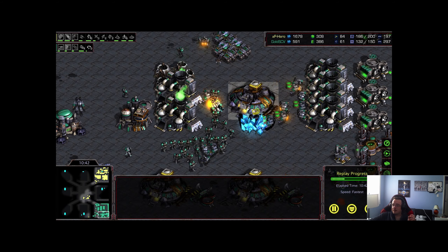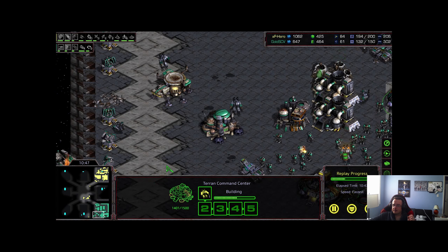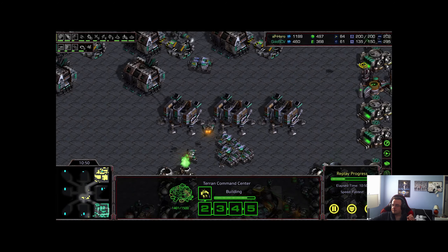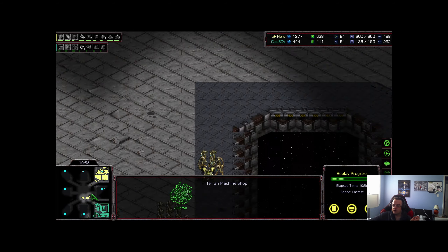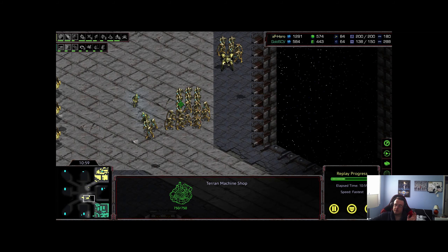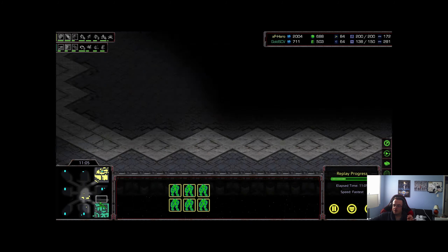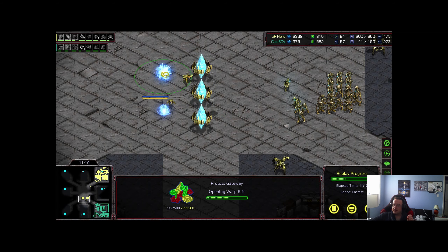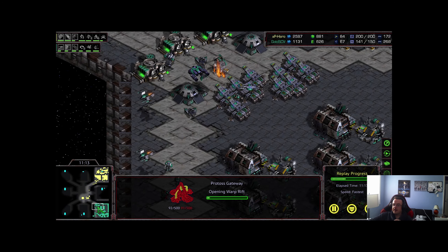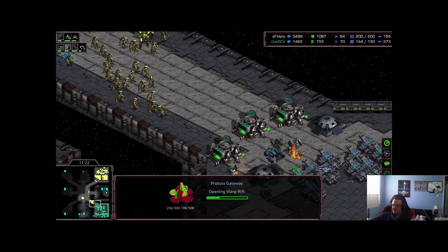Another drop goes down and gets kills — eliminated before the storm completes, but again another nice hit. As Protoss you basically have to keep hitting the Terran economy, because 200/200 tanks are not going to die to a ground army unless you have arbiters, dropships, tons of storm, or carriers. XP Hero is now going to start massing gateways right up at the front, so it seems like he's not interested in transitioning into carriers yet.